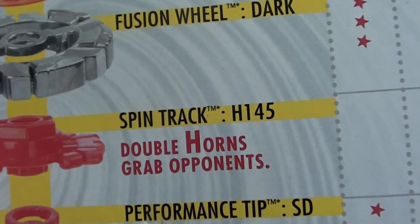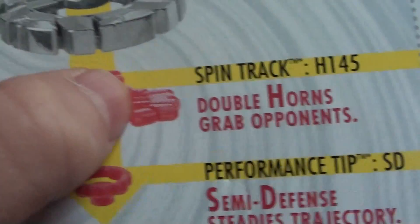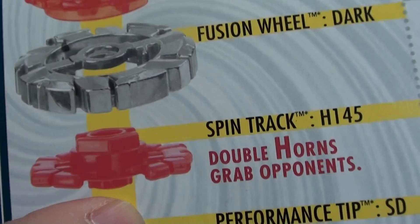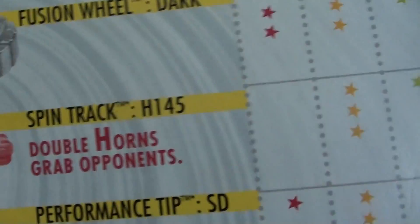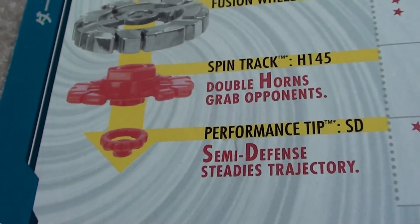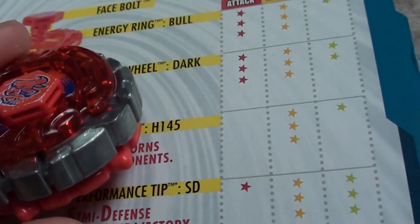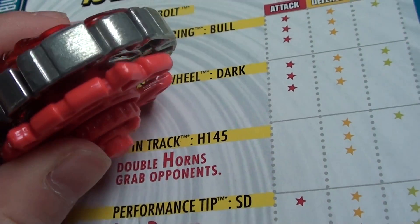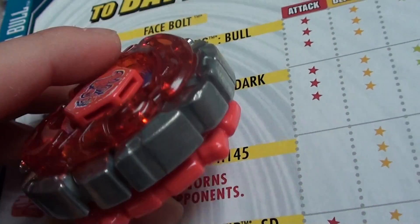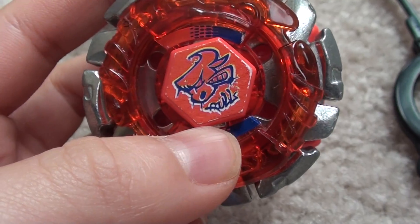The dark spin track is Horns 145, and the performance tip is semi-defense. Now the Horns is kind of bad and good at the same time. It does increase defense by quite a bit, but it's kind of a disadvantage and an advantage. The advantage is more defense, but the disadvantage is it can be tipped very easily. The horns just hit the floor and it goes wild.